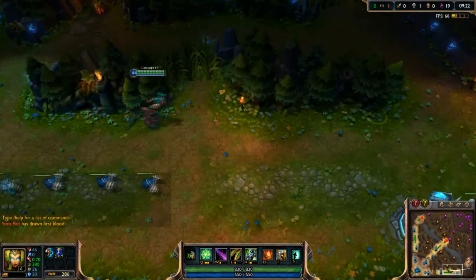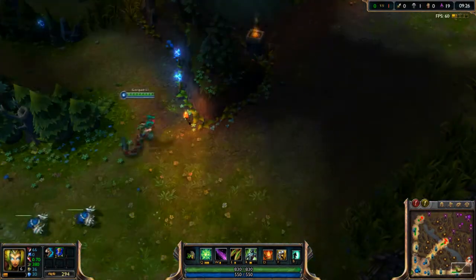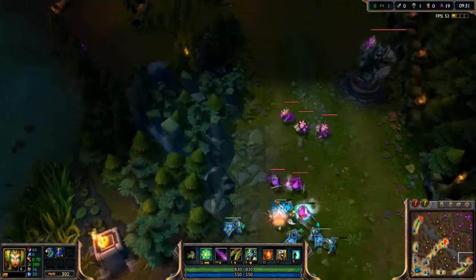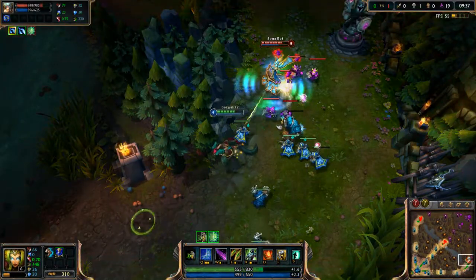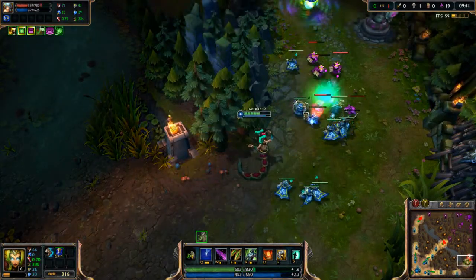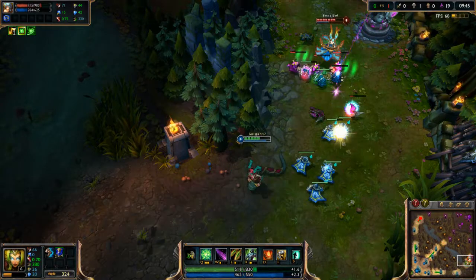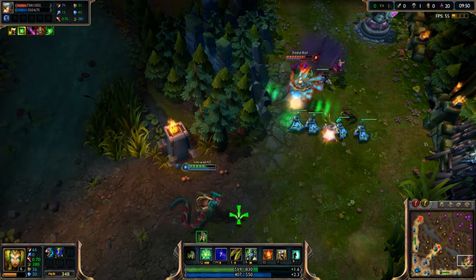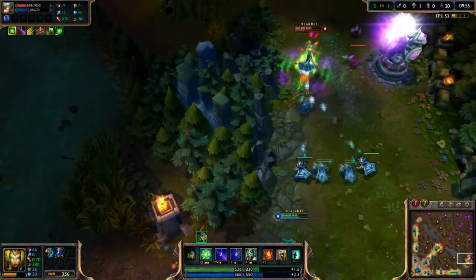Okay, so let's see what her attacks look like. Her Q does a poison at the spot where the mouse is. Her E is another poison — you direct it and it does damage wherever you put it.